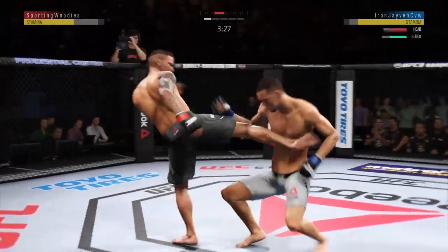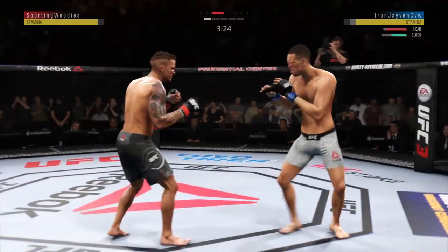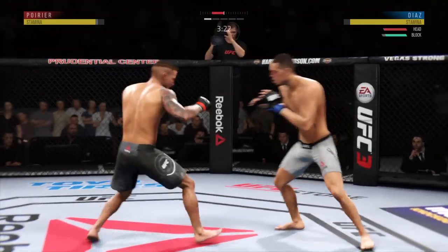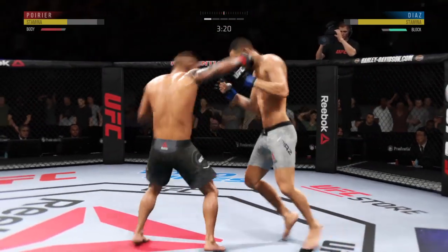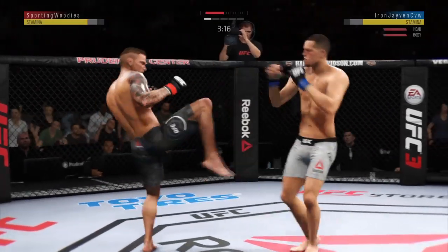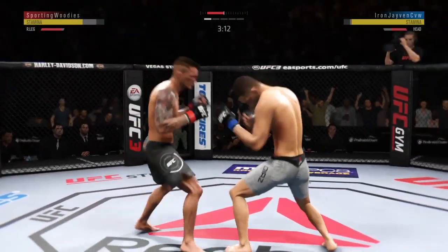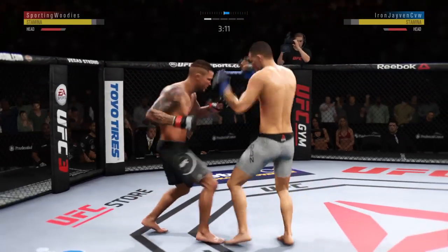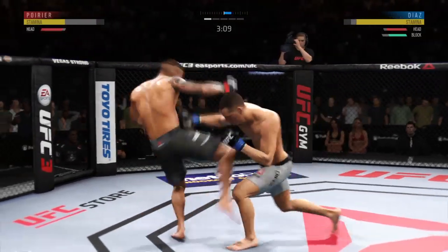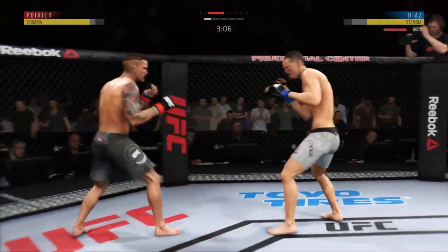Right hand is there for him — he got lit up. Blocks the shot. Slips the punch nicely there. And he's looking for that left. That is one well-timed overhand there by Poirier. Look at that — the right and the left behind it.